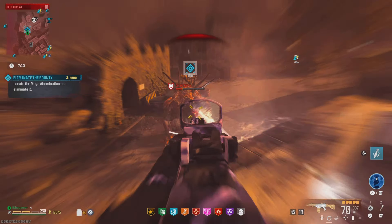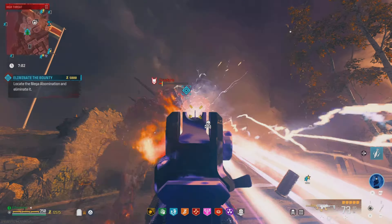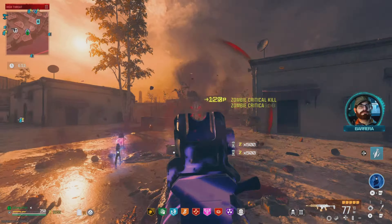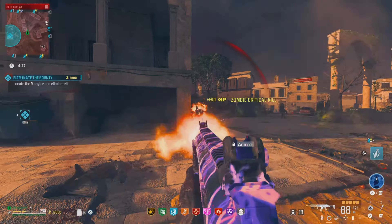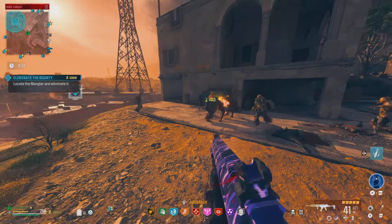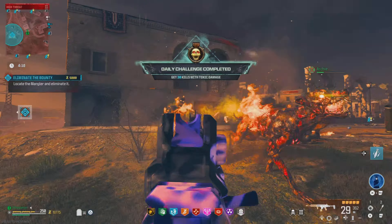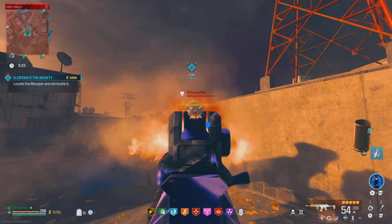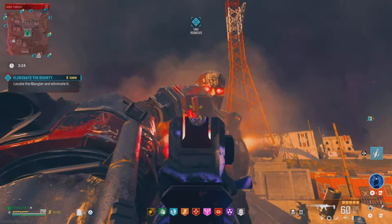Nice, nice — ran out of ammo. I mean, I had to reload, not actually out. Let me jump down and get some close range. We got another epic tool — they're giving us epic tools left and right. We got a mangler, eliminate the bounty. Drop shot! If I played with this movement speed like I do in multiplayer or Warzone, the zombies wouldn't have a chance. I try to give them a chance so I don't play too fast.